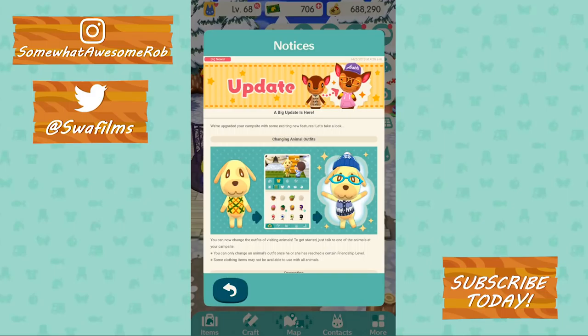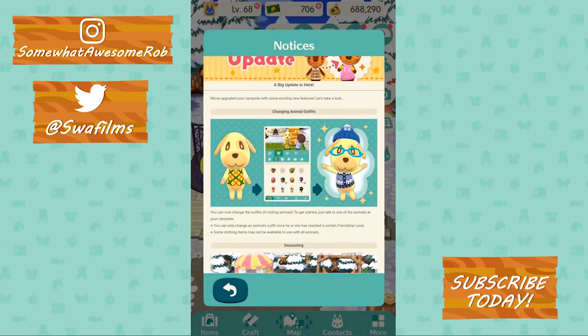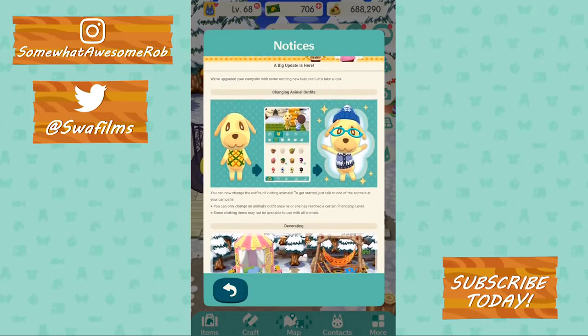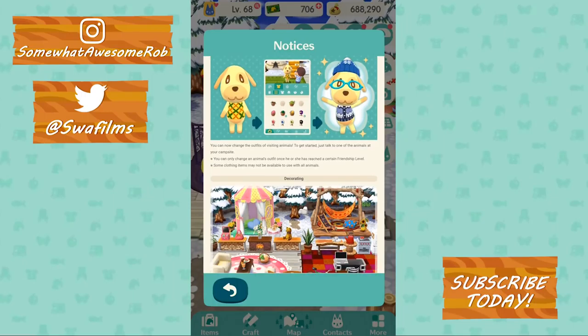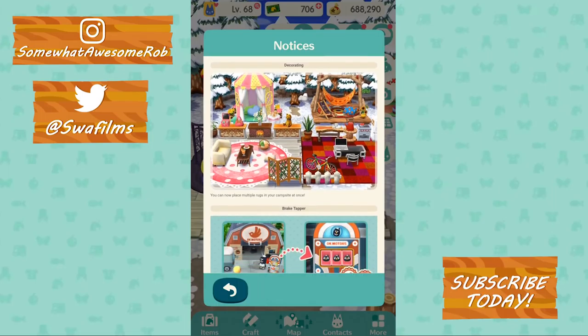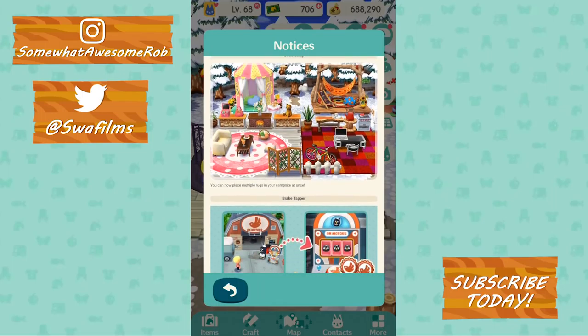A big update is here. We've upgraded your campsite with some exciting new features. Let's take a look. Changing animal outfits — you can now change the outfits of visiting animals. To get started, just talk to one of the animals at your campsite. You can only change an animal's outfit once he or she has reached a certain friendship level. Some clothing items may be available to use with all animals. You can now place multiple rugs in your campsite at once. Ta-da!